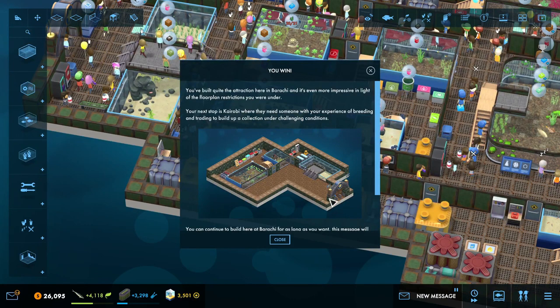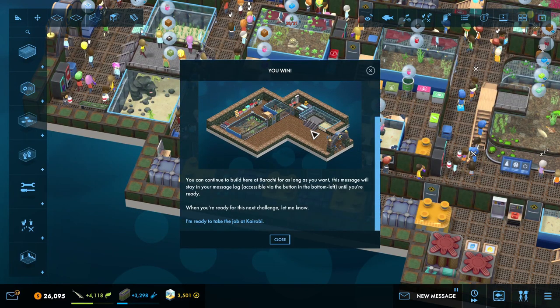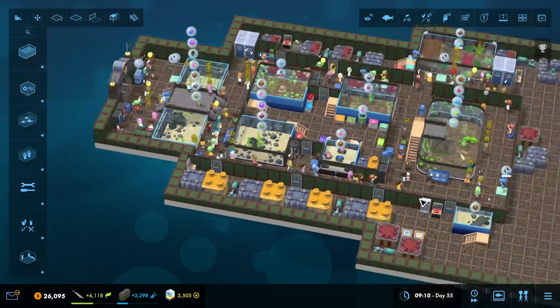You built quite the attraction here in Barochi, and it's even more impressive in light of the floor plan restrictions you were under. Your next stop is Cairobi where they will need someone with your experience of breeding and training to build up a collection under challenging conditions. You can continue to build here at Barochi for as long as you want — this message will stay in your message log. Awesome — so we will be able to move on to there in the next episode.